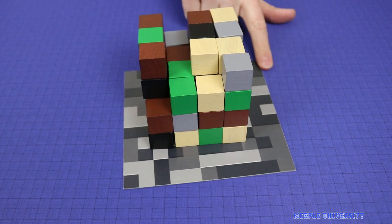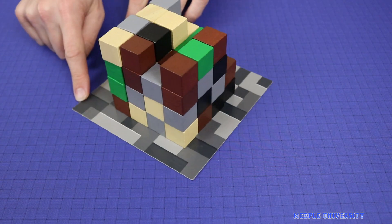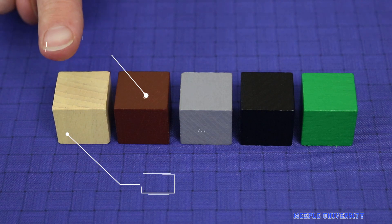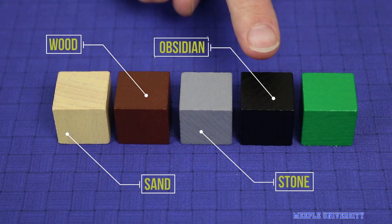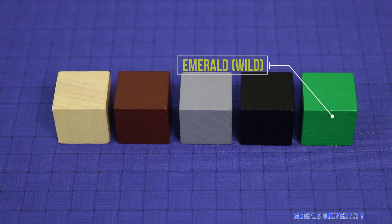The cube is set up on a base, allowing you to rotate and look at the blocks that are available. There are four basic building resources in the game: sand, wood, stone, and obsidian, as well as emerald which is wild and can substitute for any of the other four.